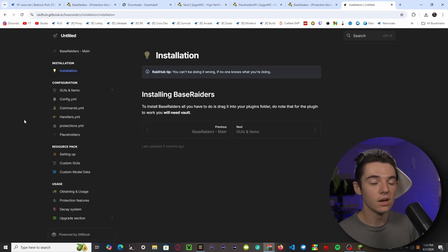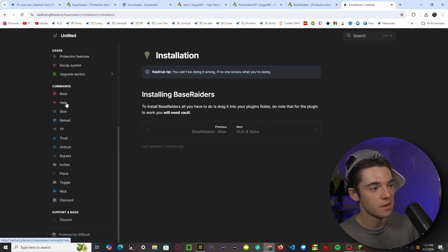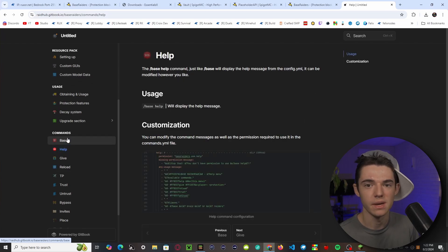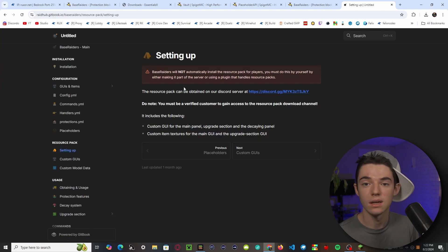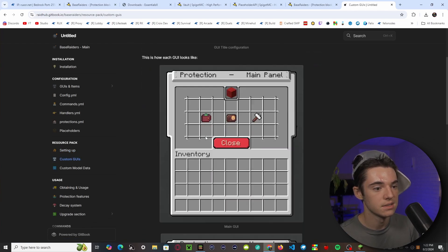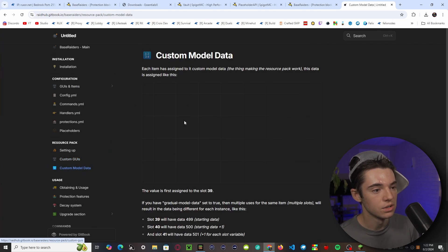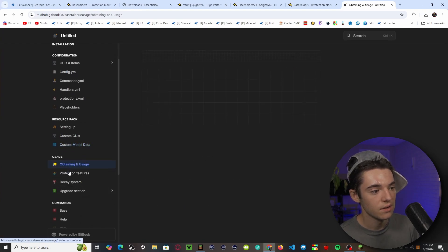On the wiki you can see everything covered in this video and more commands as well. There's also a resource pack available in their Discord server — you put the assets into the GUIs and it makes everything look much more polished. You can also configure custom model data for different items.